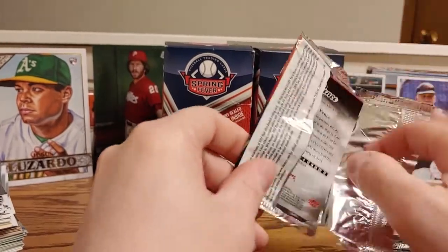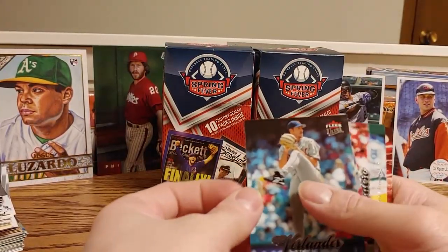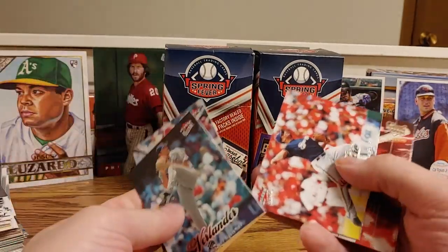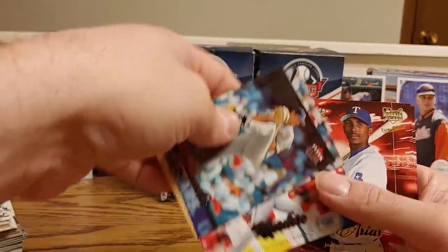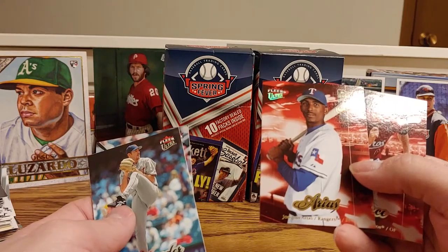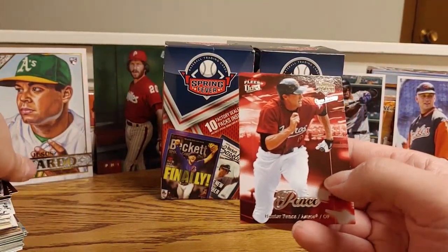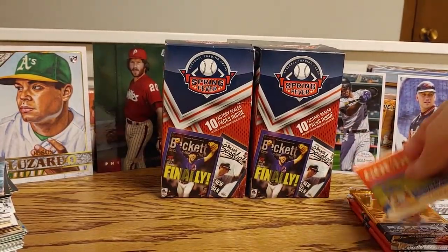Fleer Ultra 2007. We got another Justin Verlander, a Yadier Molina, Francisco Cordero, a Joaquin Arias rookie card, and a Hunter Pence rookie card — probably one of the better rookie cards you could get out of 2007. Hunter Pence, definitely take him.